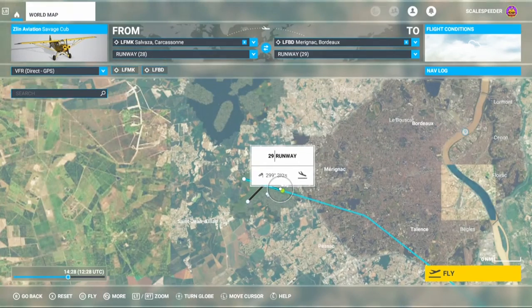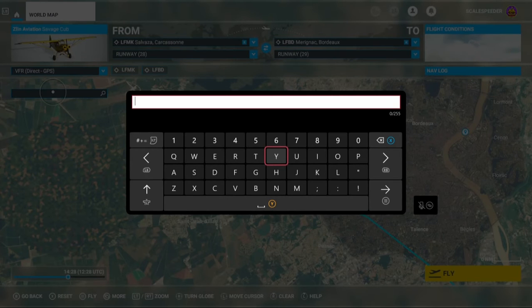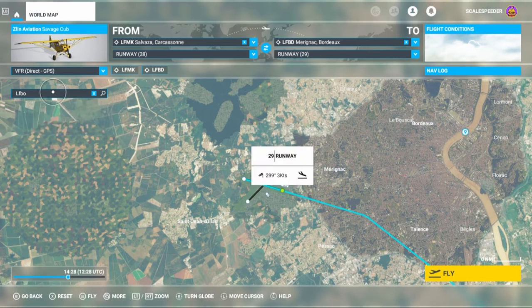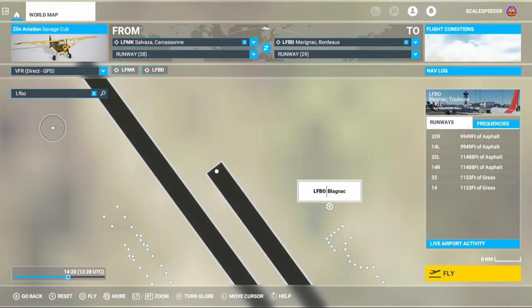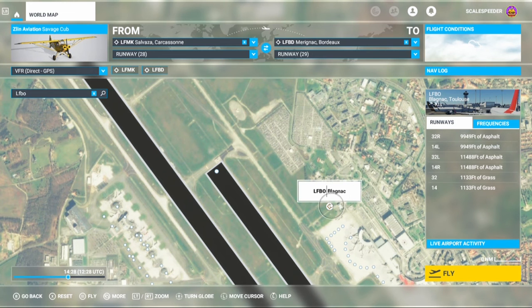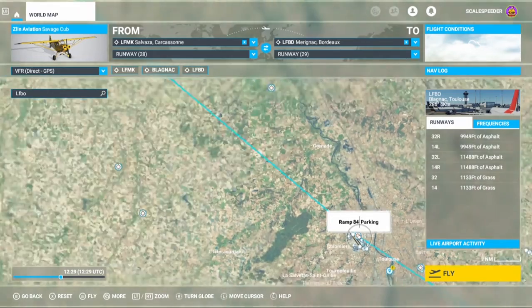Once we've got our start and end set, we can put in the middle waypoints. They're saying they want to do a touch and go at LFBO. So we search for LFBO, click on it, and since it's going to be a touch and go — where you put your wheels down, land, but keep going along the runway and take off again — we click add. If we zoom out, you'll see that's added it in the middle of the flight plan.